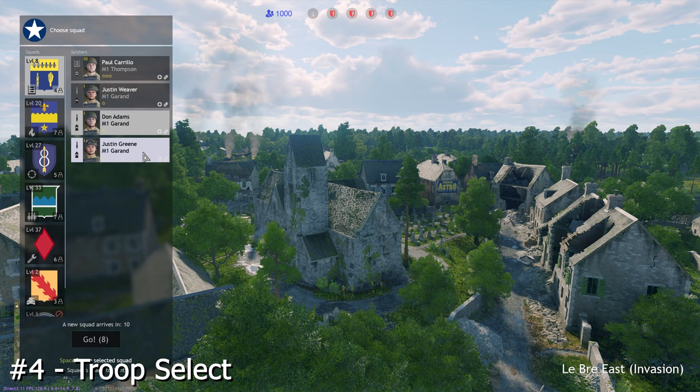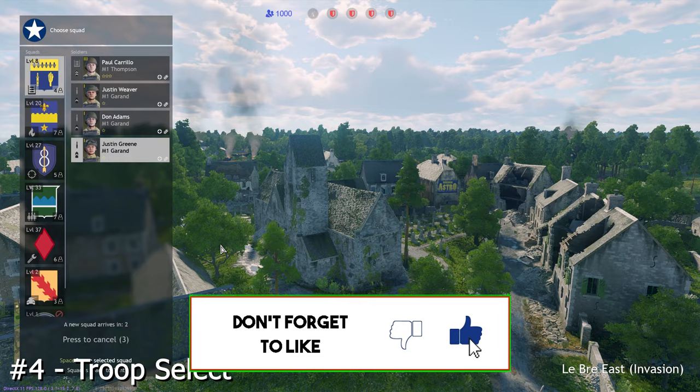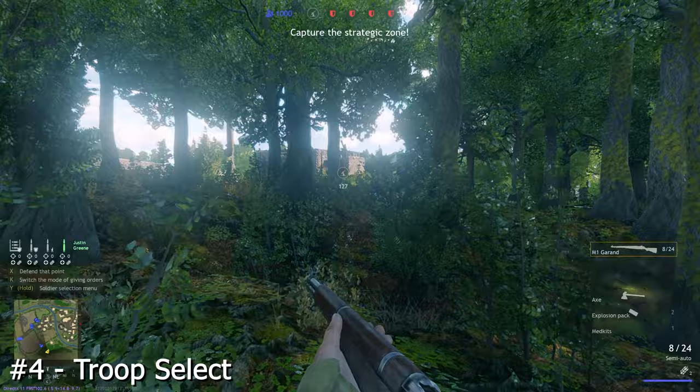Did you know you can actually specify which specific soldier you want to start out as in game? Once you've selected the squad you want to use, the first troop is automatically selected, but if you click one of the others — say Justin Green here — you spawn as him.